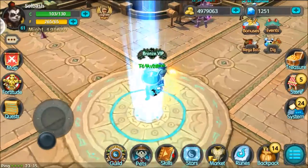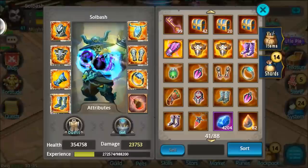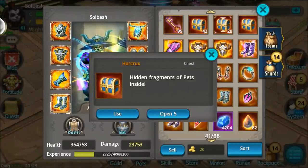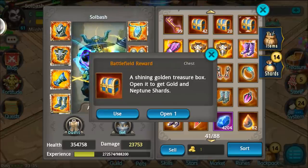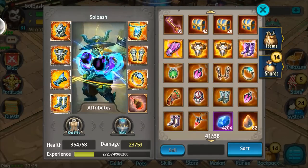What is up guys, it's Soulbatch here with another video and today we are going to open some chests — not just some chests, a lot of chests. I've got all kinds and varieties: we have 42 gold chests, 20 Horcrux from the event last week, a battlefield reward to go through, and 20 keys for some silver chests. Almost 100 chests to open, let's get right into it.